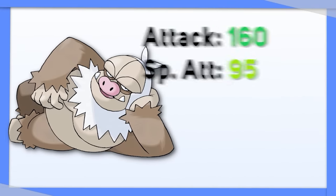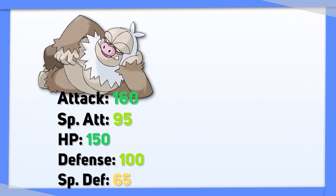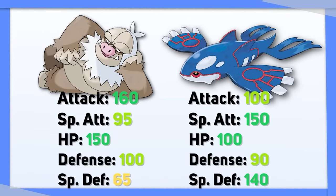Slaking — Tera Normal here. You have the stats, you don't need resistances that badly, and an additional power boost to a Pokemon with as many stats as Kyogre is terrifying.